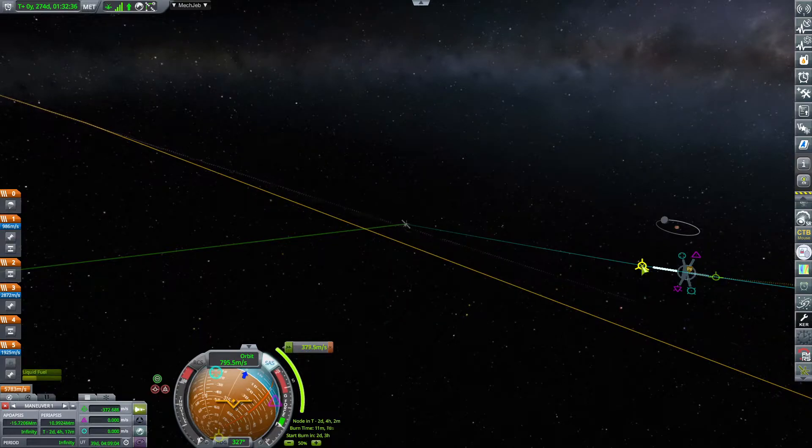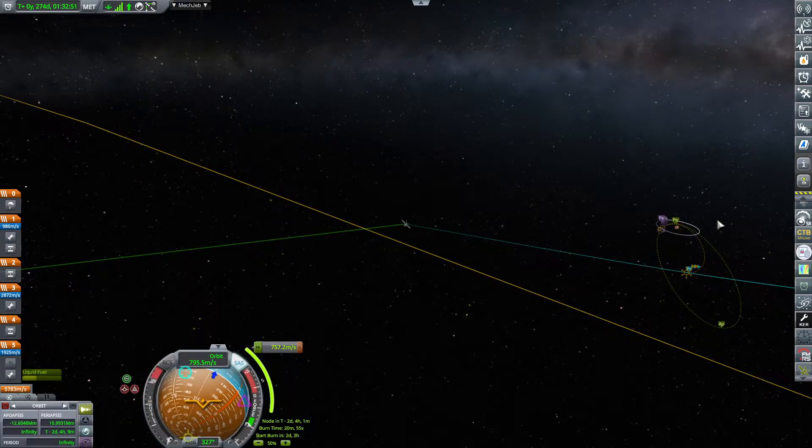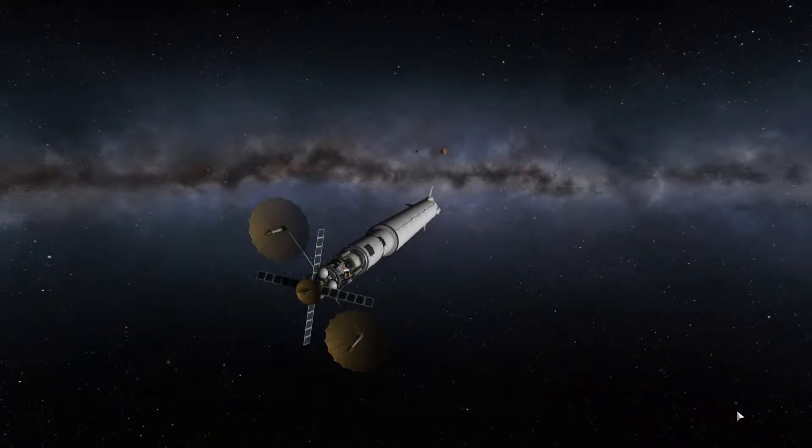Technically it's a lander in what I was hoping to be a relay satellite. However, given that I have removed the remote tech, these two big antennas are no longer relays. They are direct antennas. So that means I will be needing to send some further relay satellites to Duna if I will be able to fully utilize the relay and stuff.